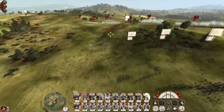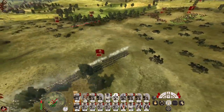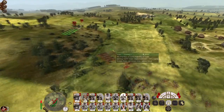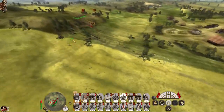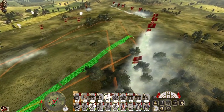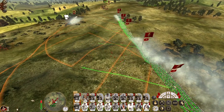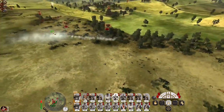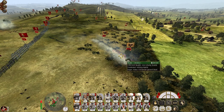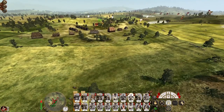Retarget the howitzer fire. Target the dragoons — start pushing on the left. Getting my general over there ready to attack routing units. Push my men up the hill. They are winning against the dragoons. That Russian regiment of horse is broken — let's get them in.